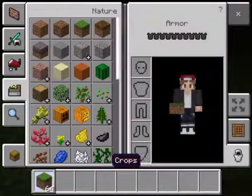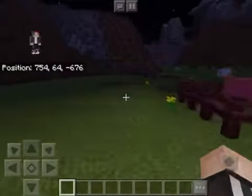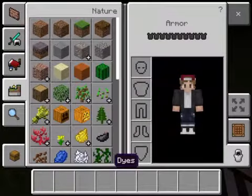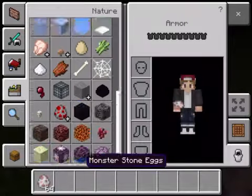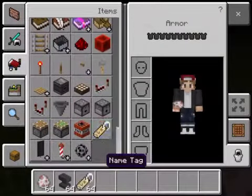Actually, I didn't find him — I'll show you how I made him. So first of all, in your Minecraft world you're going to want to get a sheep. Then you're going to get an anvil and a name tag.